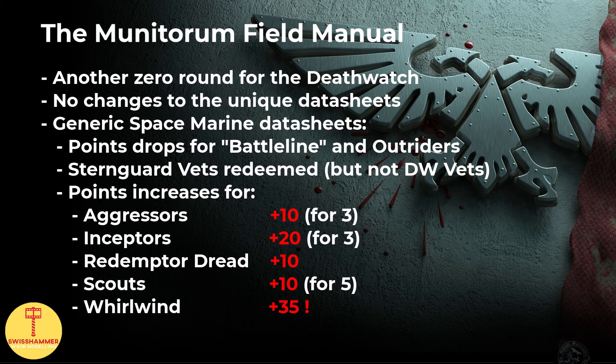To make matters worse, GW has been dropping points for Battleline units — Intercessors, Assault Intercessors, and Heavy Intercessors have all seen points drops, and even the Sternguard Veterans, who previously paid for their early 10th edition sins with heavy nerfs, have gone down in points. However, Death Watch Veterans, our unique Battleline unit, remain at the increased cost of 110 points for 5 models, further falling behind the alternatives.